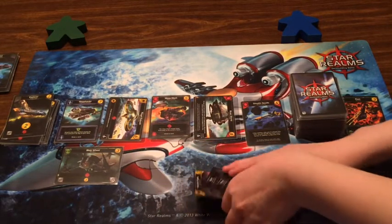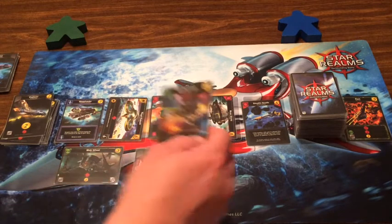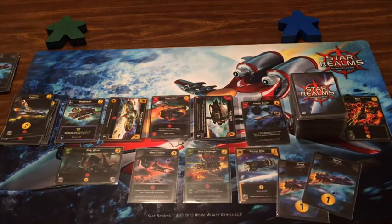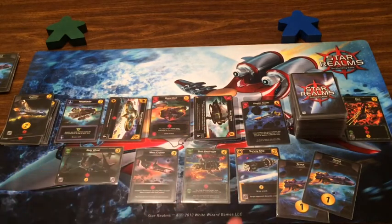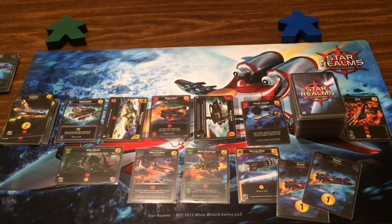That gets us neck and neck. I have the Merc Cruiser, Blob Destroyer, and Survey Ship so I draw a card — two Scouts, three money total. I'm not going to buy anything. I could discard something in the middle — you don't have any bases. Six, seven — twelve damage to you. I think I hear someone bringing a trophy dad's way.